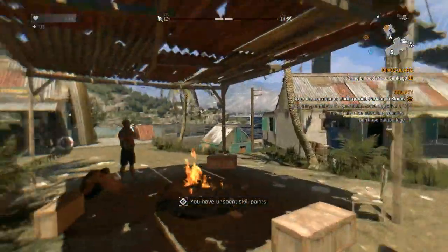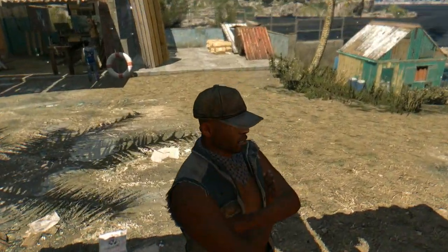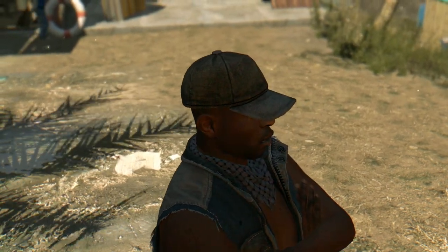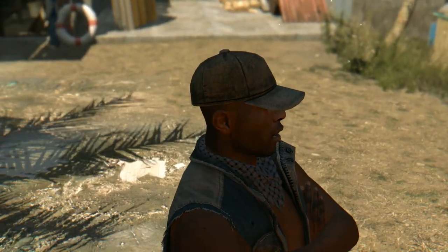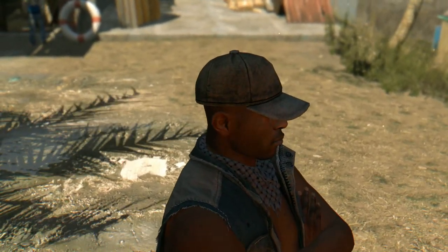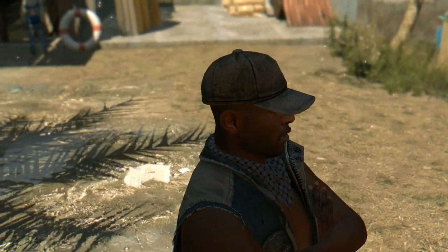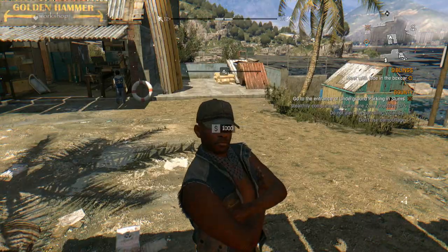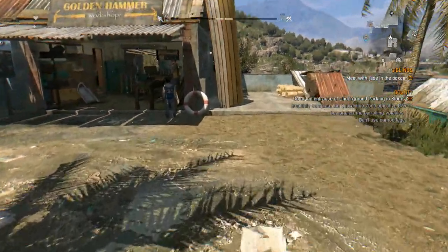And there you go. Job done. So there you are — remember, it's in the tower to the west of the quest giver, or the camp that the quest giver's in. And 30,000, and there you are, done.